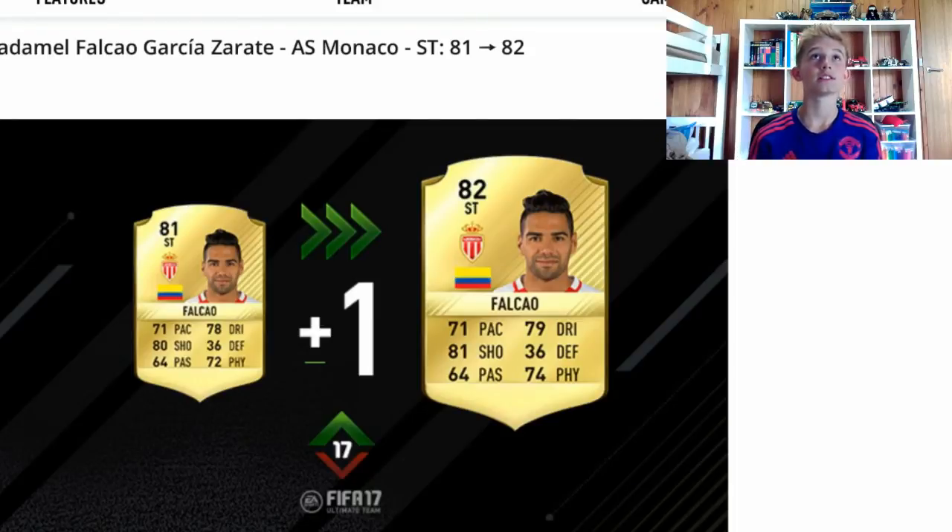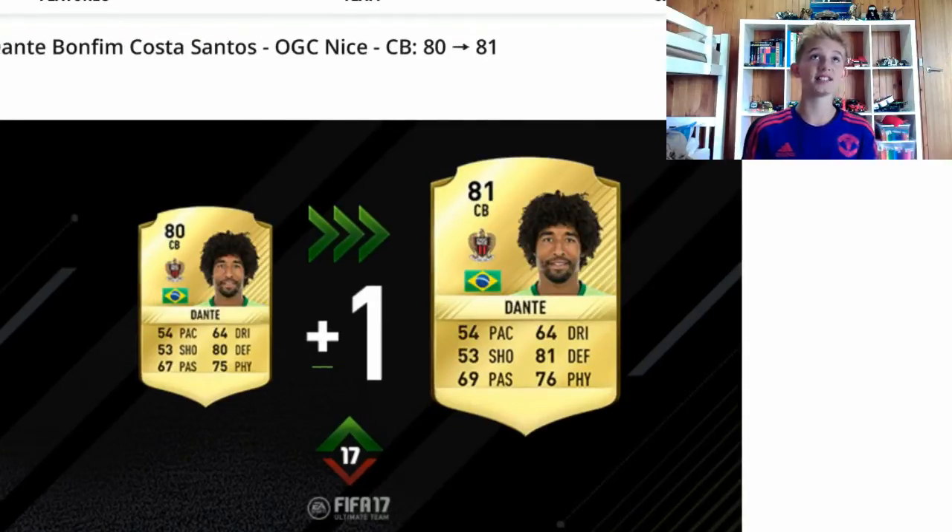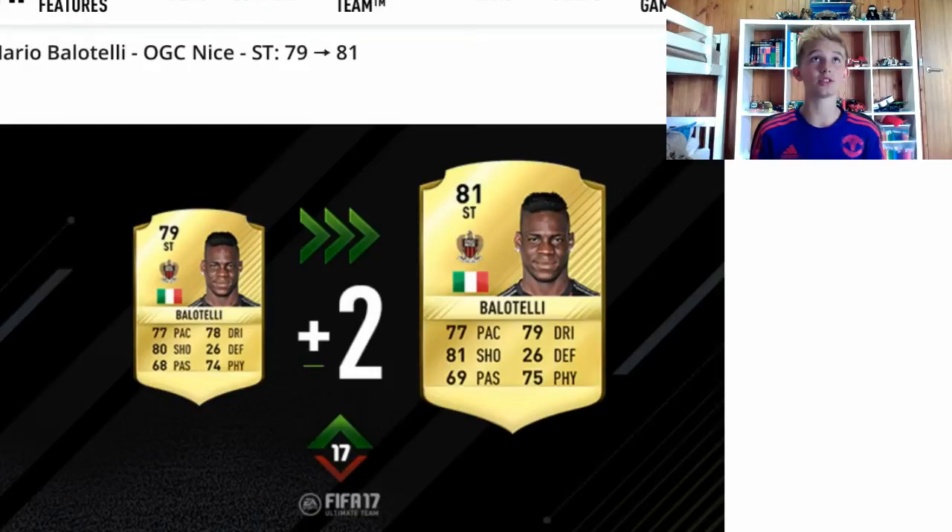Next player is Dante, the Brazilian centre-back. He's had a 1 upgrade to an 81 rated. He's had 1 defending boost, 2 passing boost, and a 1 physical boost — a very, very small upgrade, pretty pointless in fact. Next is Balotelli. He's gone to a 2 upgrade to 81 rated. He's had a 1 dribbling boost, a 1 shooting boost, 1 passing boost, and a 1 physical boost. He'll be used in cheap squads.